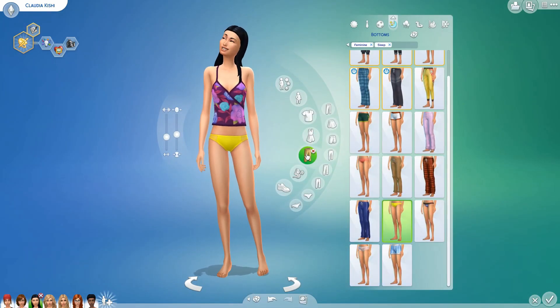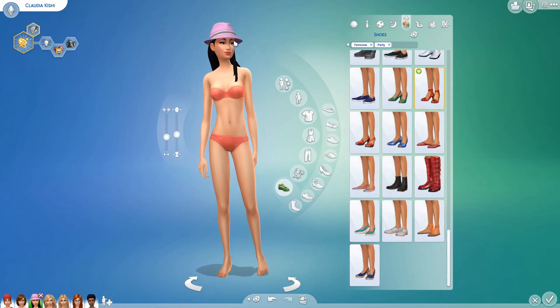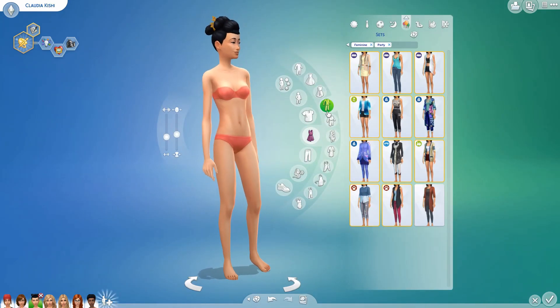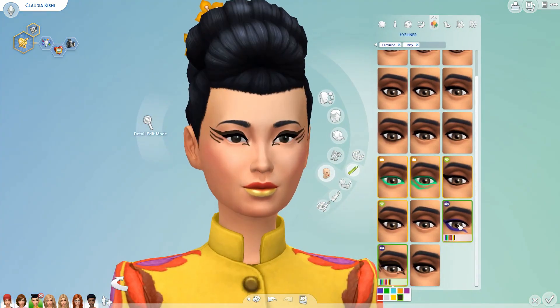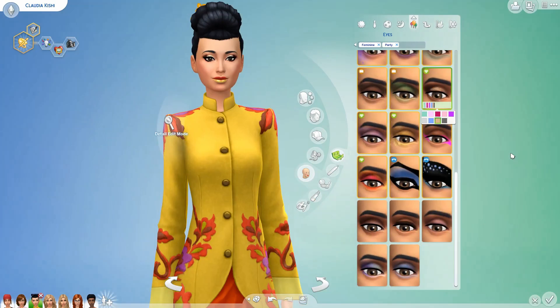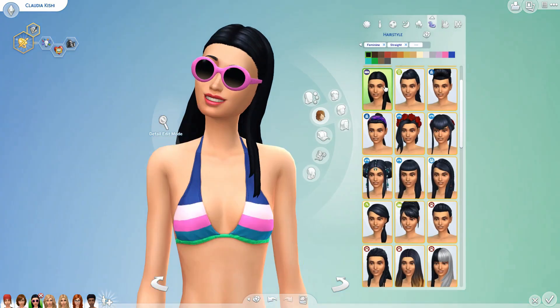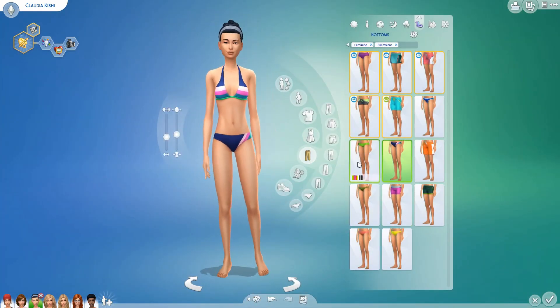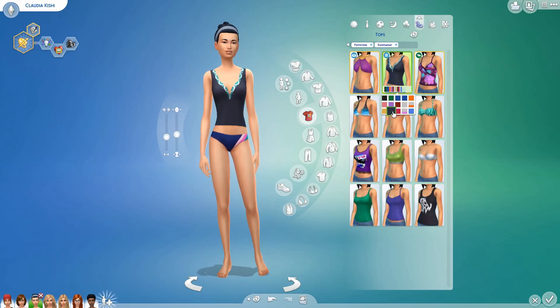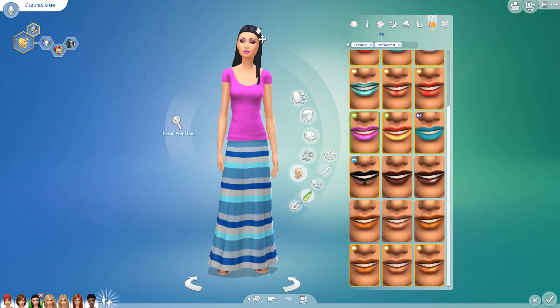She's very colorful and likes to layer and add a lot of funky accessories. She also plays with makeup a lot. She's a junk food addict in the book series, and for some reason I always correlated that with bright colors. She uses her clothing as another palette of self-expression. I actually took a very long time with Claudia because it was just a lot of fun — with so many more options in the game now, I really felt like a kid in a candy store. I got to do all the fun and crazy things I don't tend to do very much with my Sims.